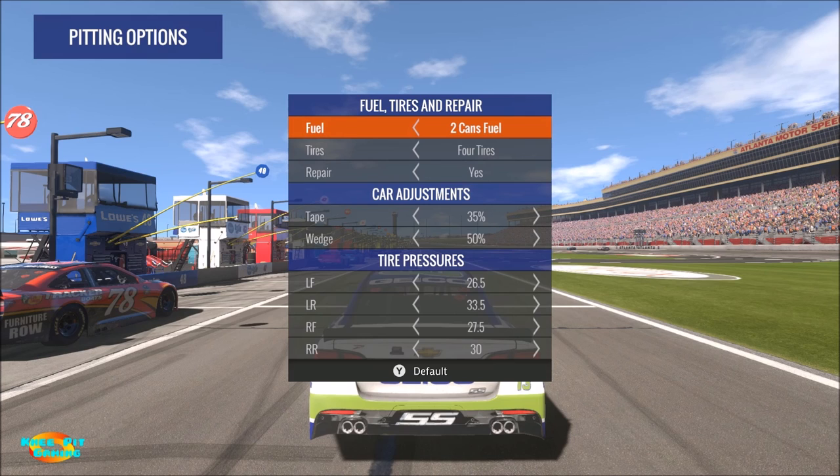If the car is too tight on corner exit and not rotating enough, go down on the left rear tire pressure or up on the right rear tire pressure to get the car to turn better. Do the opposite if the car is over-rotating or getting loose. To summarize: fix corner entry with the front, fix corner exit with the rear. For a bigger handling change use the right side tires; for fine-tuning use the left side.